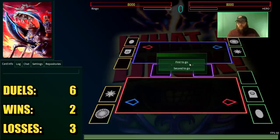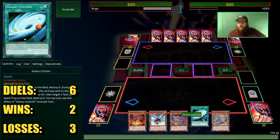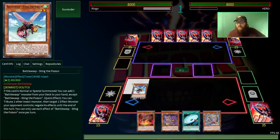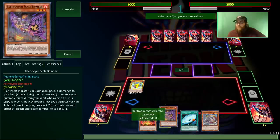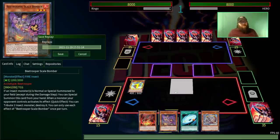Duel six versus Hero — we get to go first, and we open with our Kaiju and our back row removal, right when we go first. Fortunately we did open with Hella Extenders — we've got Sting the Poison, we've got Scale Bomber... and they just surrendered. We could have been a champion — we had so many things we could have done and they just didn't let us do it. I don't think I'm going to count that one because I literally only played one card, so let's see if we can find a real sixth duel.